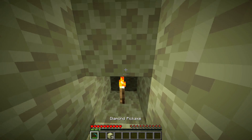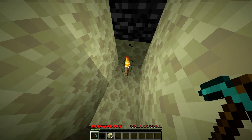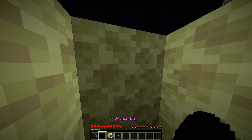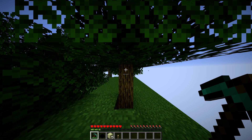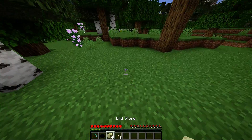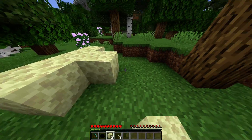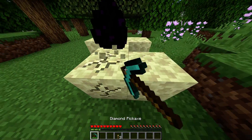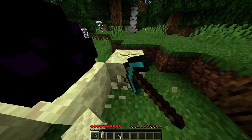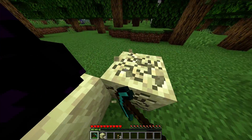You're going to put a torch under it, break this block that it's standing on, and then it'll drop. Now you have the dragon egg and you can come in here and pick it up. Now you have the dragon egg and you can put it up on display or pretty much wherever you want.